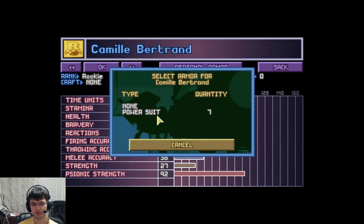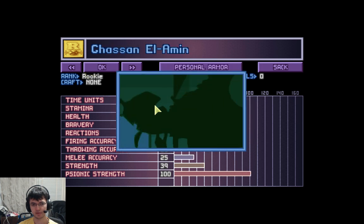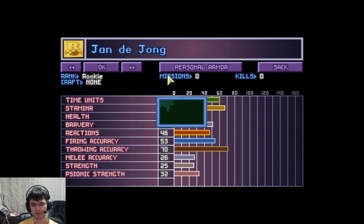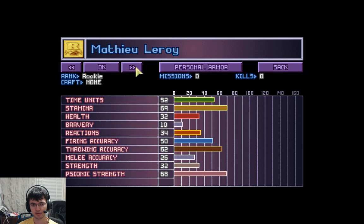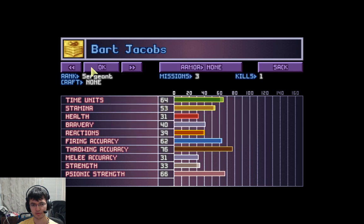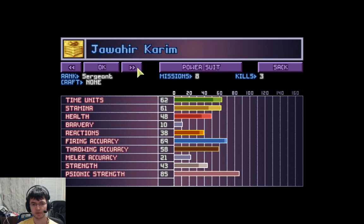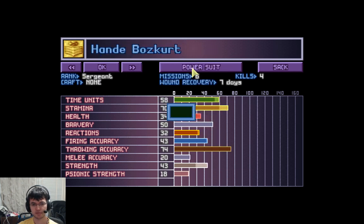I can actually equip armor, just have to do it manually. That's all the power suits. Has anyone else had personal armor? Nope. I guess we're giving some people power suits then — that's fine.